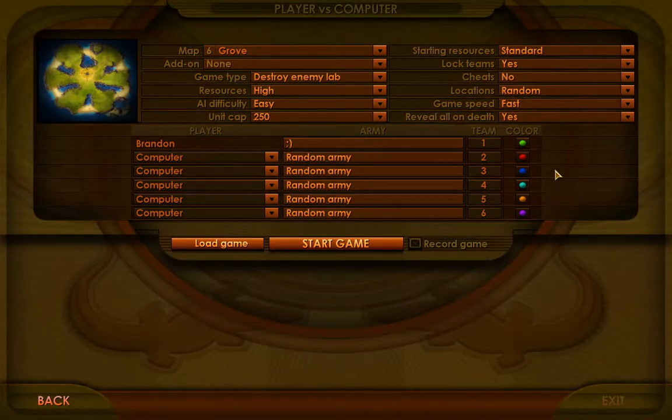Hello everyone and welcome to an Impossible Creatures tutorial. My name is Brandon, or bchamp, and I will be going through some early game build orders today. An early game build order is what you do at the beginning of the game to establish a foundation for the rest of the game.